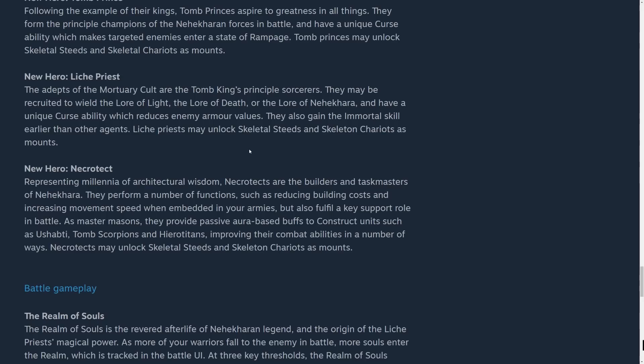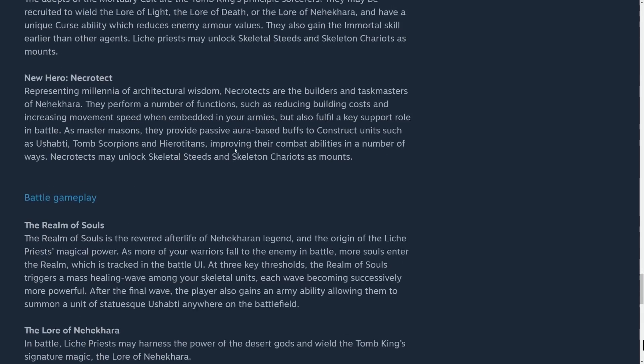The Necrotect performs a number of functions such as reducing building costs and increasing movement speed when embedded in armies, but also fulfills a key support role in battle. The Necrotect provides a passive aura-based buff to construct units such as Ushabti, Tomb Scorpions, and Hierotitans, improving their combat abilities in a number of ways. They can ride skeletal steeds and chariots. I'm surprised they didn't allow them to be mounted on war sphinxes — might be a little too strong, but lore-friendly.